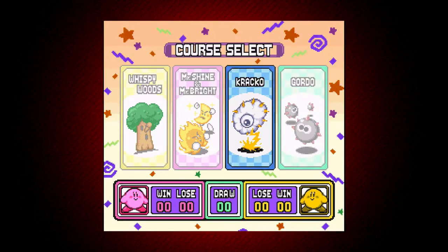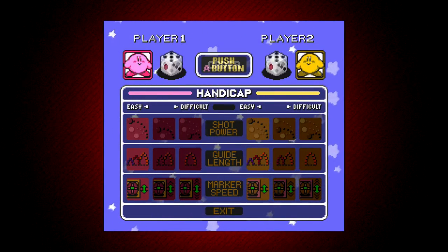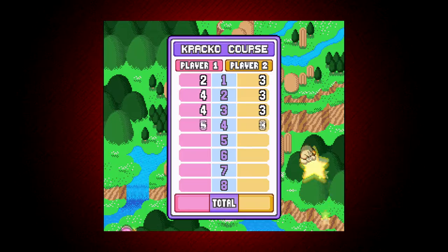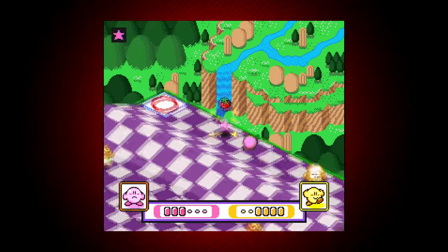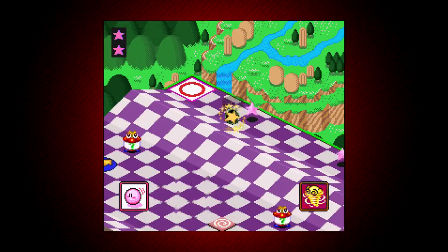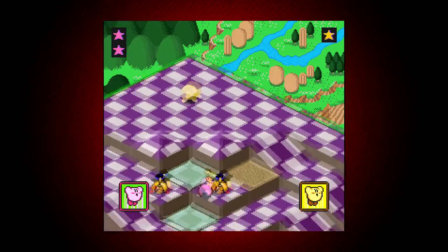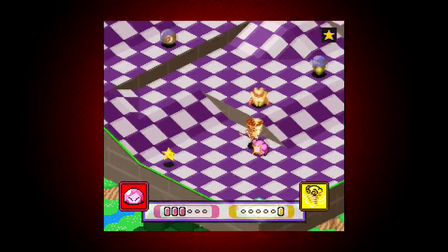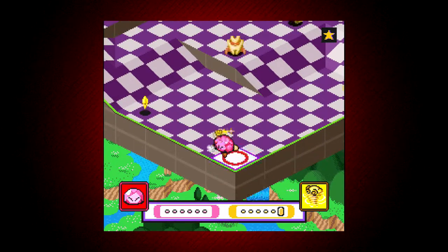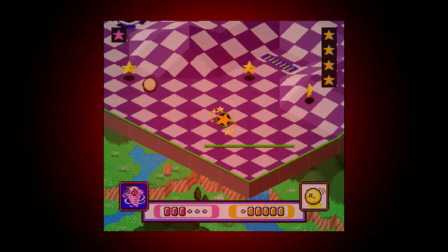There's also a fun two-player mode where you compete head-to-head in courses specifically designed for two players. The objective in this mode is to collect as many stars as you can within each level. You collect stars by hitting enemies, but the other player can also steal them by simply running through them. You still have health bars, but instead of losing a life when you run out of health, you go to sleep for a turn. You can also attack each other using powers, or even steal each other's powers by simply hitting each other, so there's plenty of strategy involved.